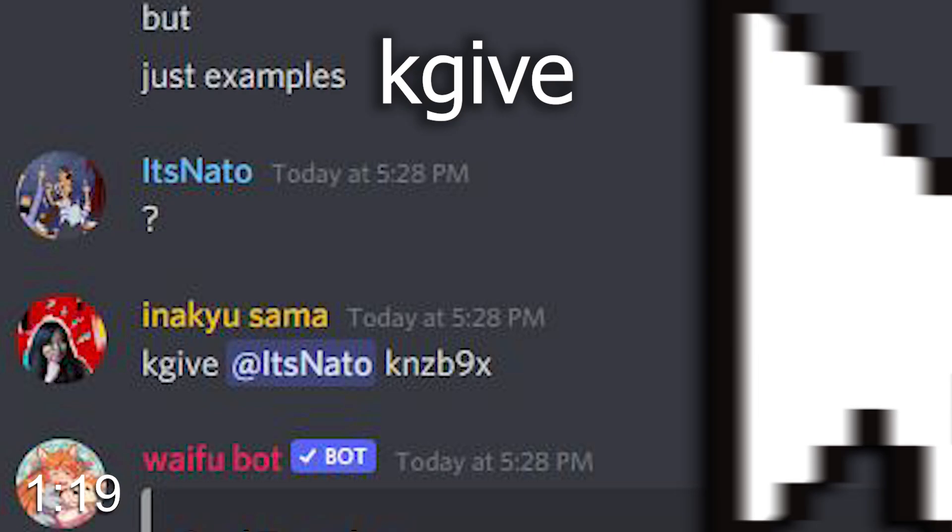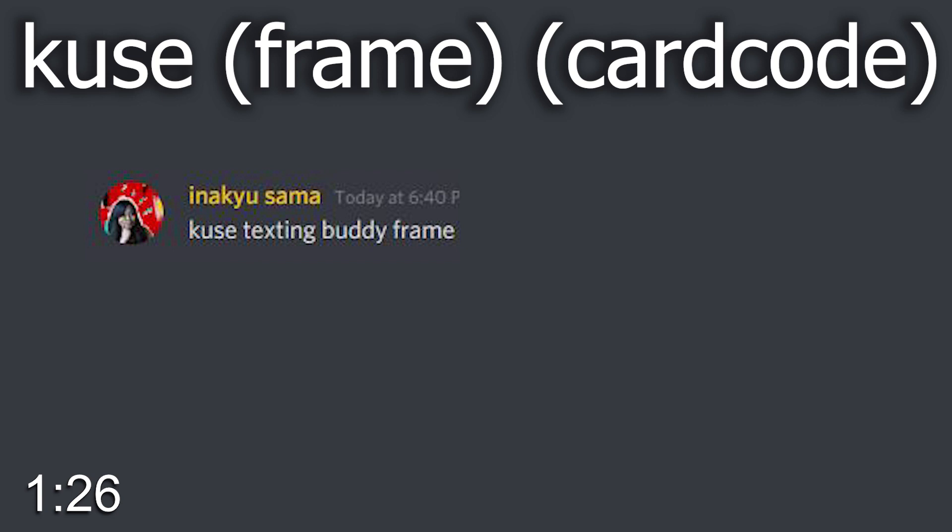You want to give the card to someone — KGIVE, user, card code. You want to burn it — KBURN, card code. You want to frame it — KUSE, frame, card code. Very important: every card code is unique. That is your card. That is your card code.